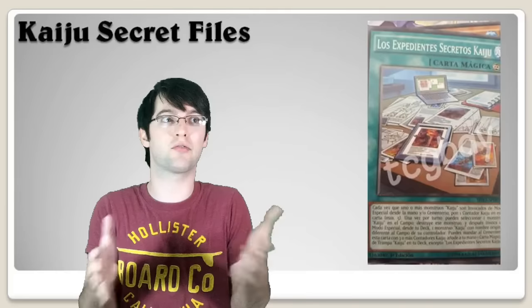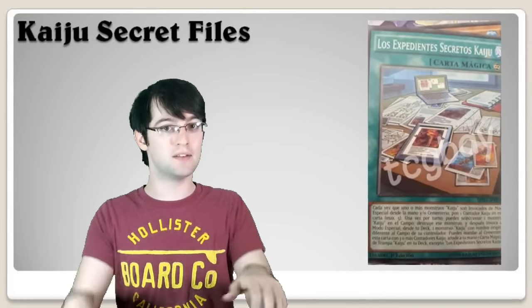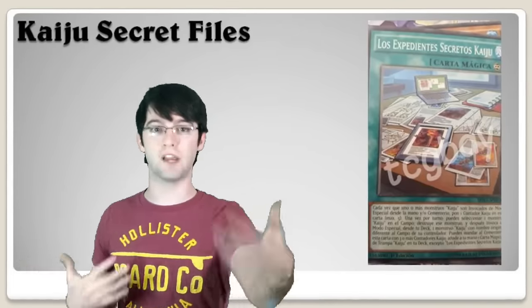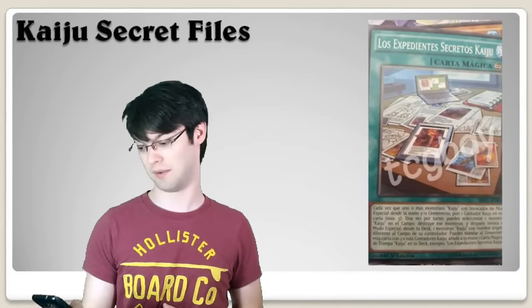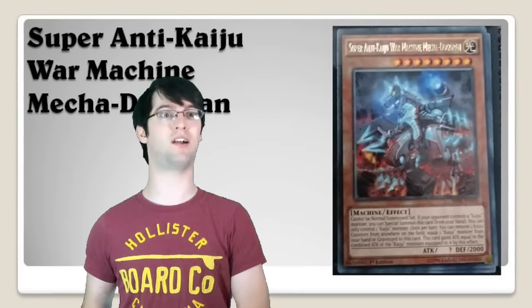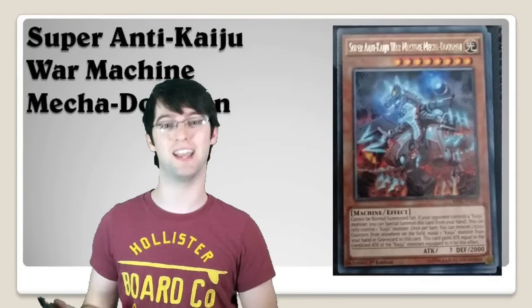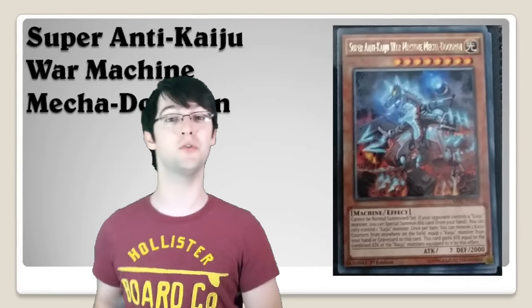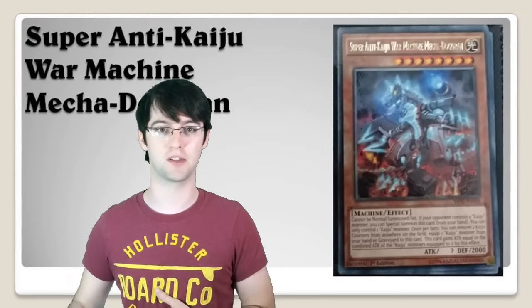The first Kaiju card I want to talk about was actually released a little bit before the rest of the Cosmos cards, but I wanted to wait until the monsters came out. Anyway, Kaiju Secret Files is a continuous spell that lets you put a counter on it every time a Kaiju is summoned from the grave or your hand. It's a max of five counters, so it's another place to get counters for your Kaiju effects. If you send it to the graveyard with three counters on it, you can search a Kaiju spell or trap — not Waterfront, unfortunately — but you can get Slumber, which is the one you'll probably be grabbing because that card is really good.